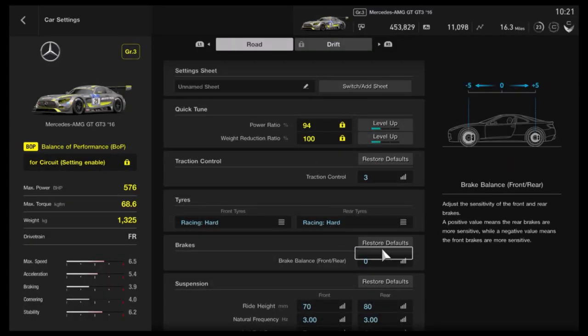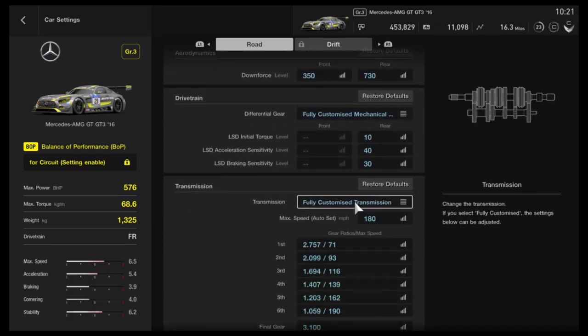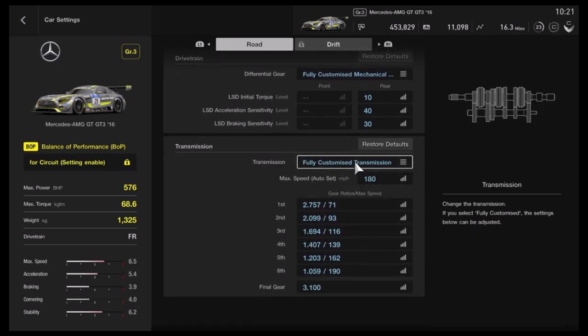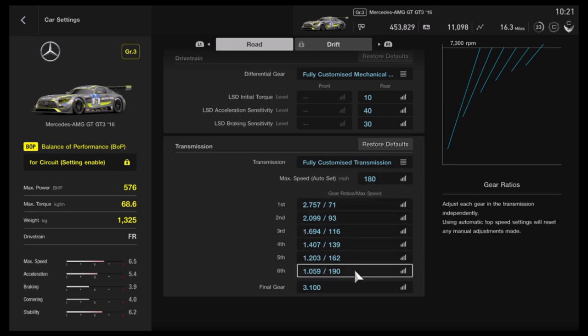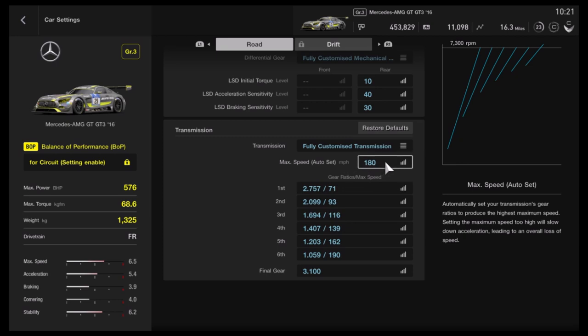So we go into car settings. Transmission is all the way on the bottom. Let's put it in fully customized. We have 3 sections here: max speed — how high the max speed for your car is — then we have the gears, how long they are, and the final gear ratio applied to your wheels.